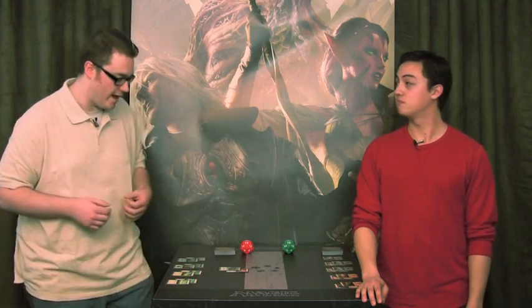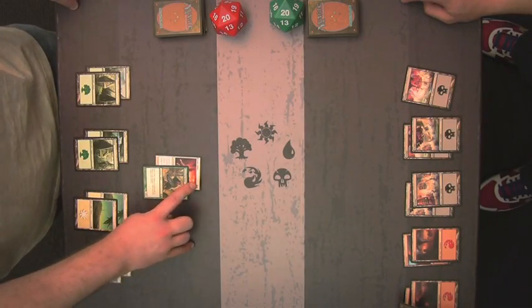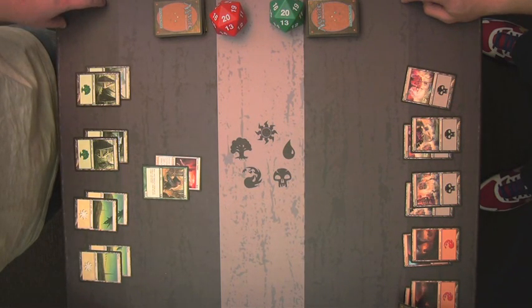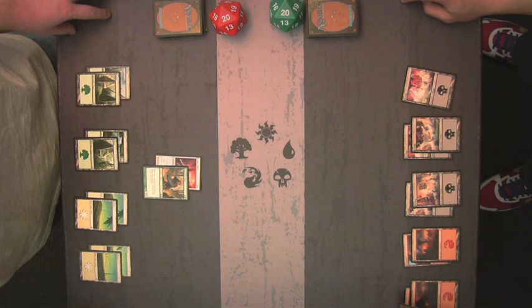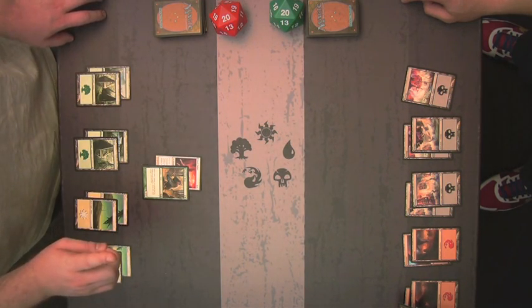This works whether a spell or effect is trying to destroy the creature or if it's dealt lethal damage. Let's see that in action. Here I have Rune Claw Bear, enchanted with Elend Umbra, an aura with totem armor that gives my creature plus zero plus four — all in all, a 2-6 creature. If Sam tries to destroy it with a Doom Blade, he won't quite succeed.